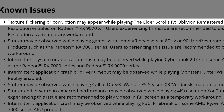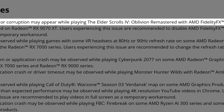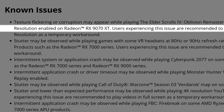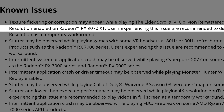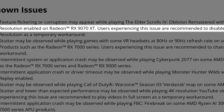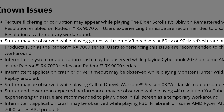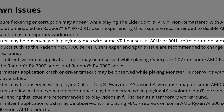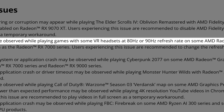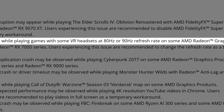The first known issue: texture flickering or corruption may appear while playing The Elder Scrolls 4: Oblivion Remastered with AMD FidelityFX Super Resolution enabled on the RX 9070 XT — an issue that's been happening for quite a while, still not fixed. Another known issue: stuttering may be observed while playing games with some VR headsets at 80 or 90 Hz refresh rate on some AMD graphics products — also been happening for months.